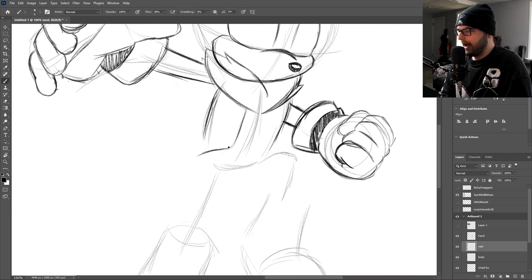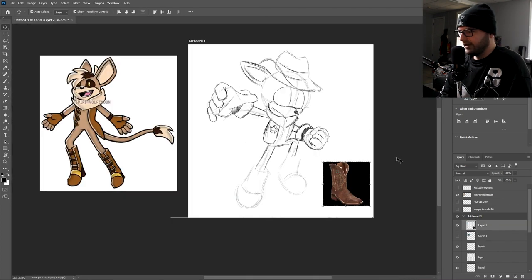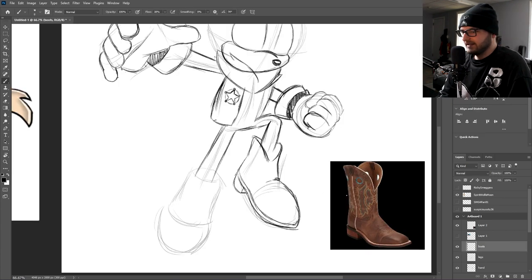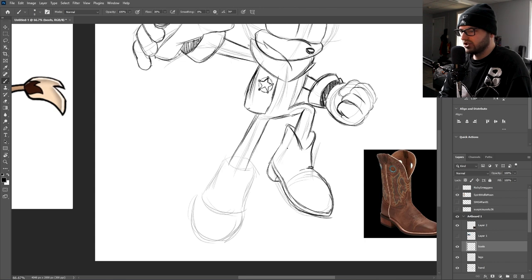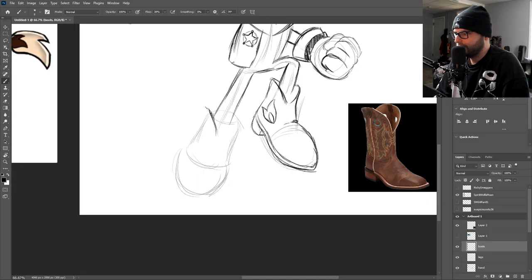I might add some sort of badge on the vest — maybe like a star patch, a sheriff's star or something like that. Now you already had some pretty cool boots, but since we're leaning into the cowboy theme I wanted to see what cowboy boots might look like. I've never drawn cowboy boots before so I had to find a reference. I want to add a design on the shoes — maybe take this little detail from the tail and turn that into a shape that goes on the boots.